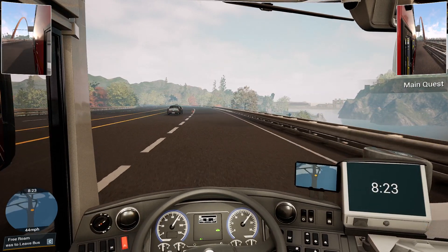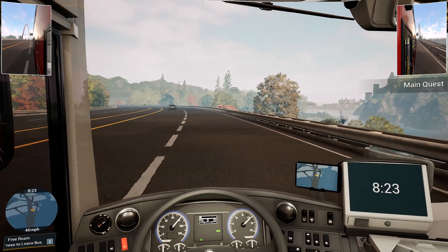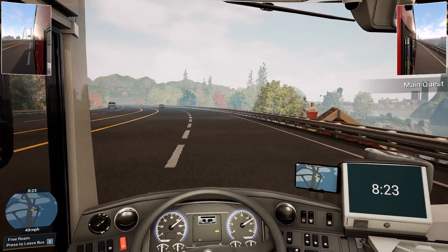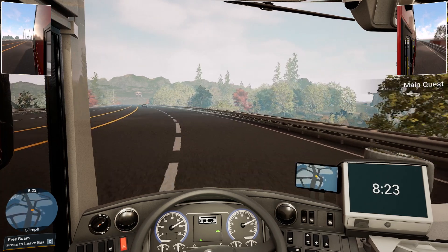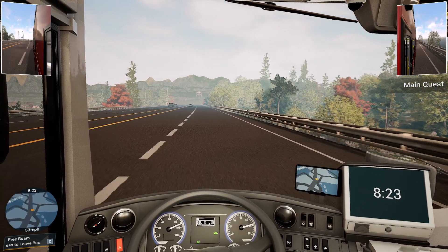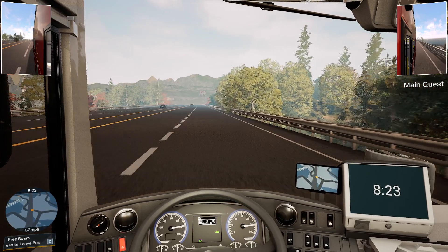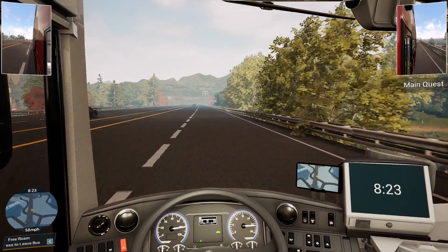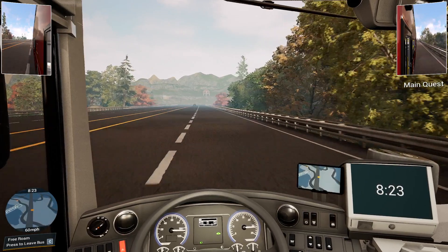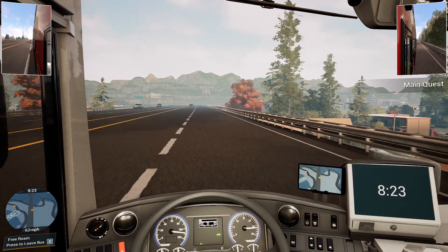The speed limiter is noticeable here. We're nearly 100 kilometres an hour because we're on the motorway. Let's keep driving on the motorway, see where it ends, and we'll finish the video there. Nice test drive on the Enviro 500. The top speed is 120, which is pretty accurate — the Enviro 500 MMC just has an extra pair of wheels at the back.